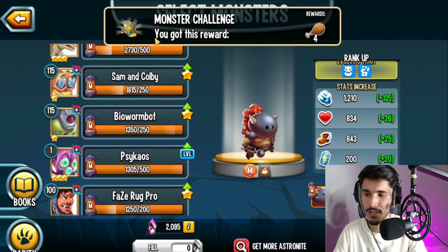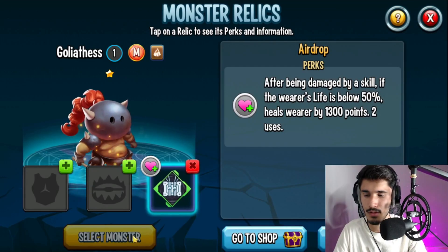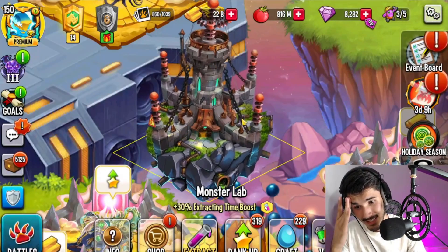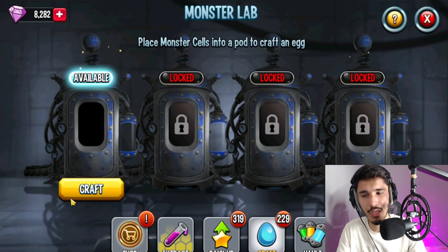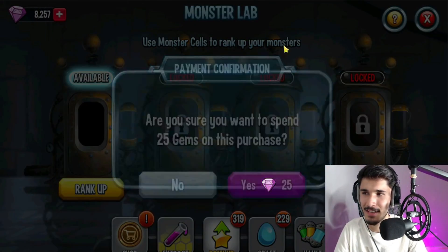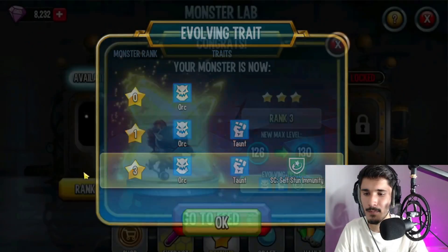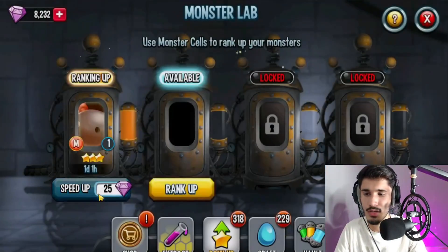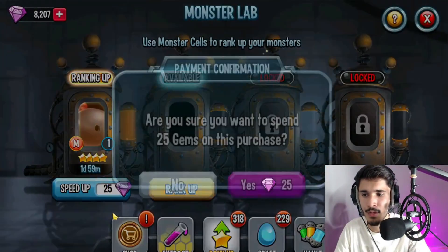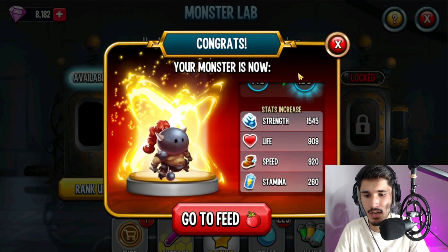I'm going to go ahead and max up Goliathus in this video as well. I only have one rune slot for this monster, which really sucks. I could sell and recraft but it would cost more gems. I'm going to go ahead and rank up Goliathus, spending a few hundred gems here and there — just doing this for the purpose of the video. If you guys want to return a favor, smash the like button. We got ourselves a rank 5 Goliathus just like that.